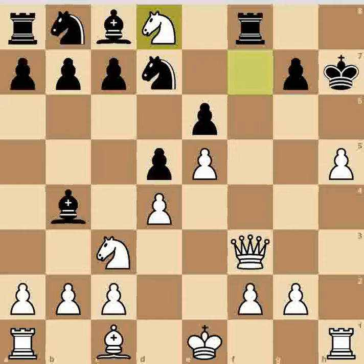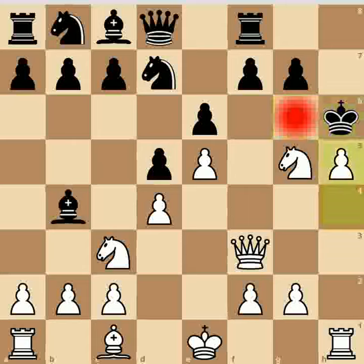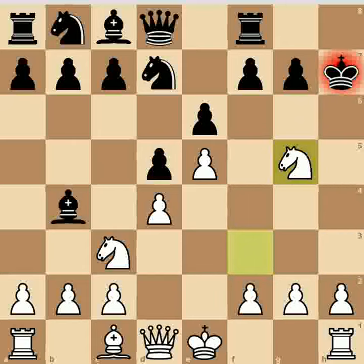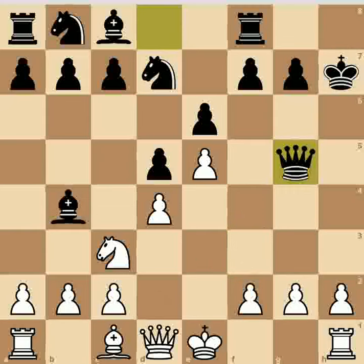From this line too, black is not able to prevent the capture of the queen. The other possibility is to capture the knight with the queen, but that will again result in the loss of black's queen. So I think I have covered all the aspects of the game from here.